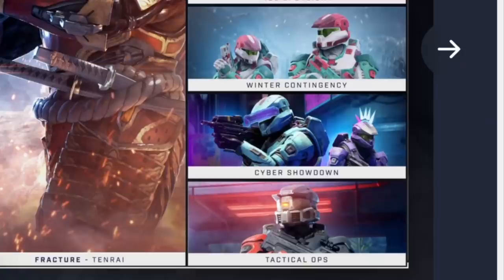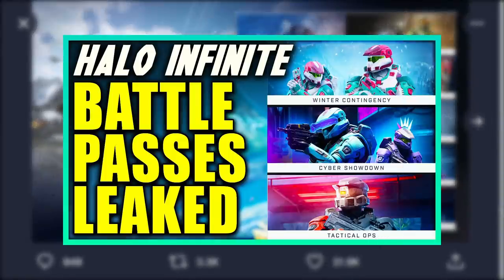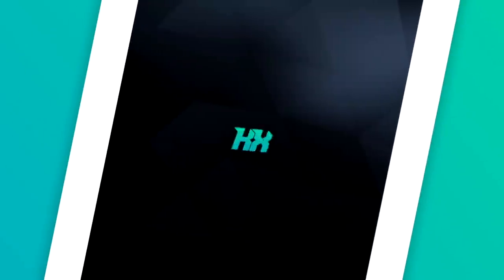When the Fracture Tenrai event returns, it will feature Oddball Fiesta — it seems Fiesta is very much the Tenrai event mode. The leaked image of upcoming events shows Winter Contingency, likely in December due to its holiday theme, followed by the Cyber Showdown event with a Neo-80s flair — and Cyber Showdown looks to have Attrition tied to its weekly challenges, arriving around early January. There's also the Tactical Ops event in early February, which has a nameplate reward, and appears to be tied to the Lone Wolf emblem — a likely callback to free-for-all returning to Halo Infinite.